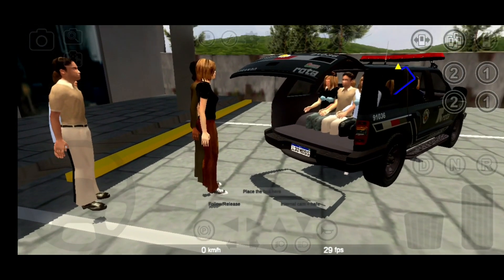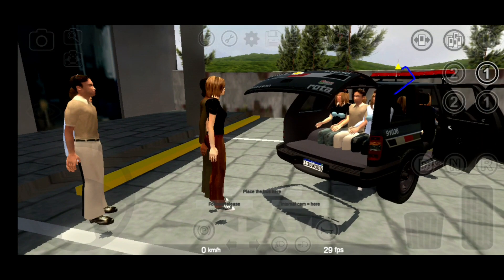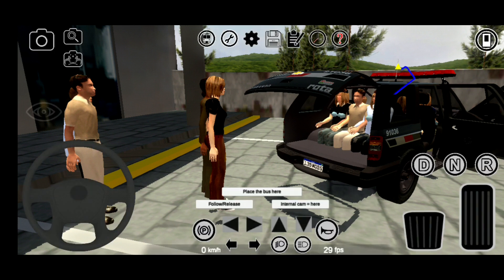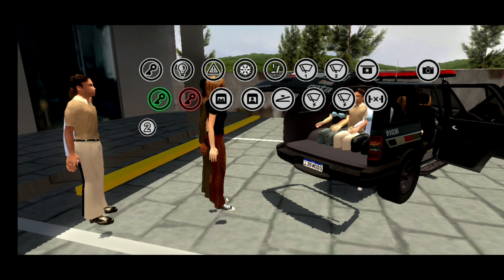You can open the door for the first one, you can open the door for the second one, and you can open the back two other doors. Which means you can also open the door, then click on the back door to open it, and you'll have some options.